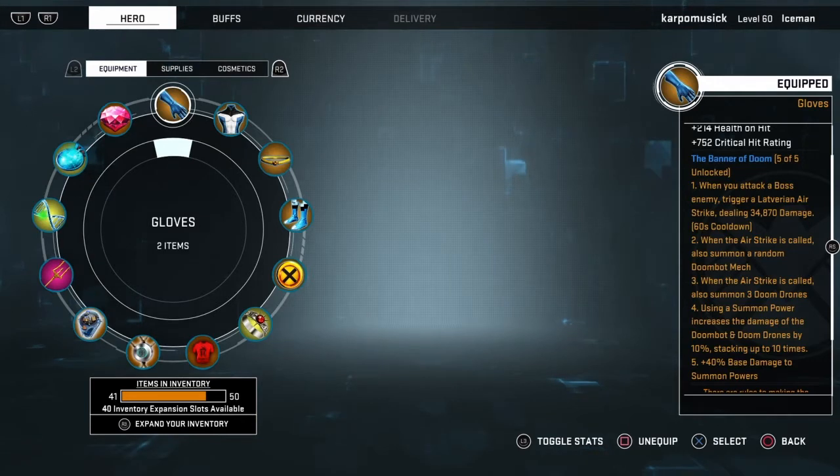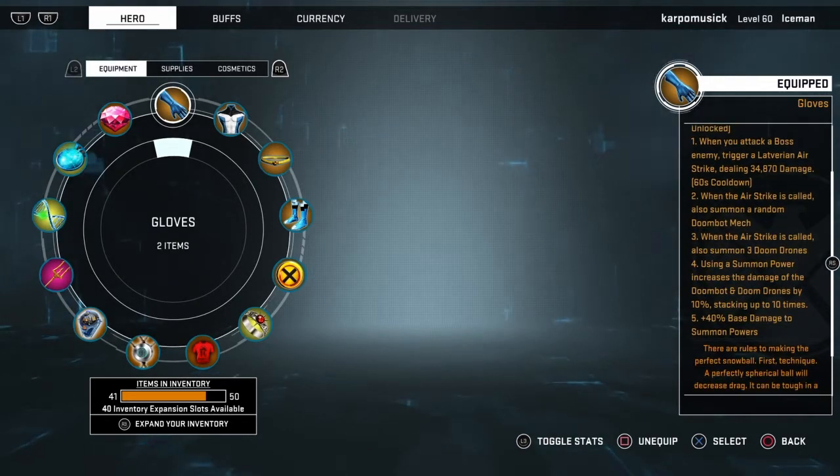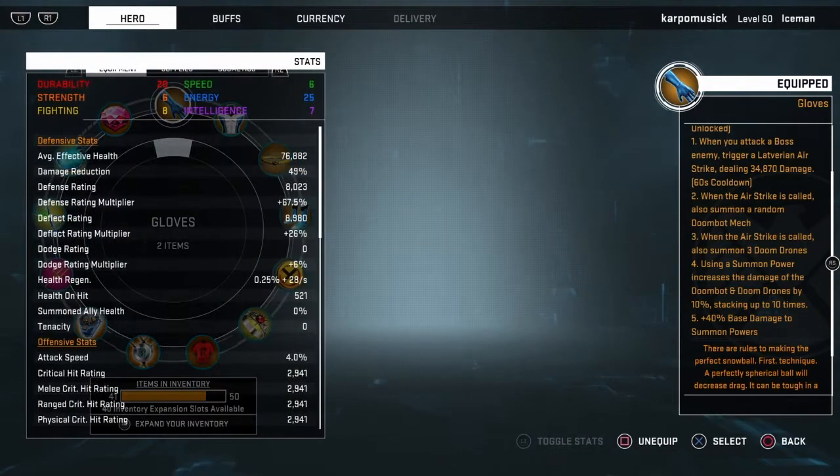At rank two, when the airstrike is called you also summon a random Doom Bot mech. At rank three, when the airstrike is called you also summon three doom drones. At rank four, using a summon power increases the damage of the Doom Bot and doom drones by 10%, stacking up to ten times. At rank five, plus 40% base damage to summons power.